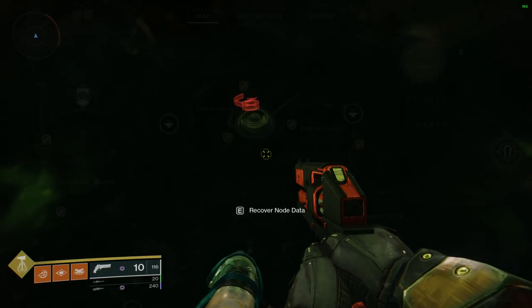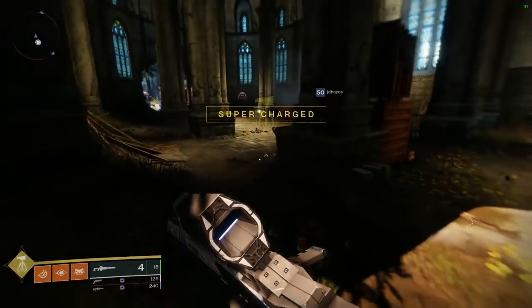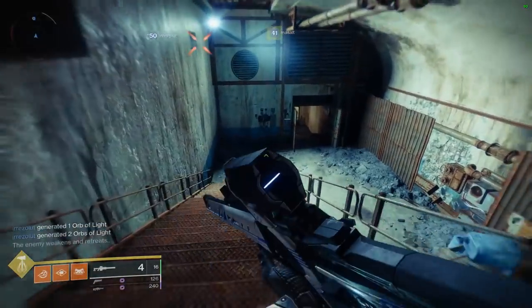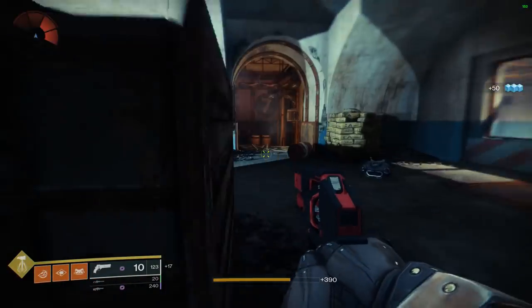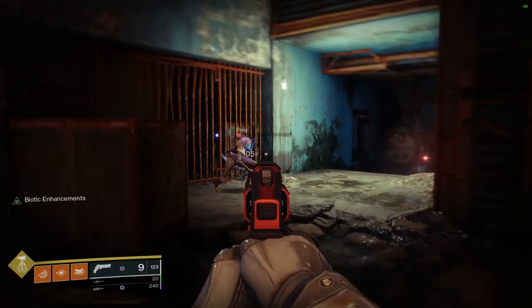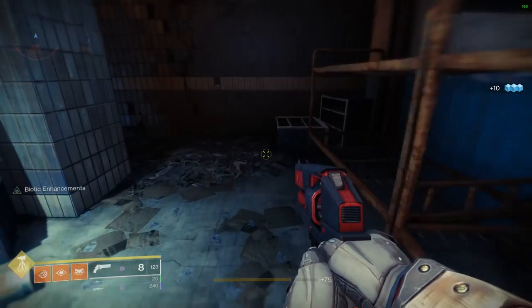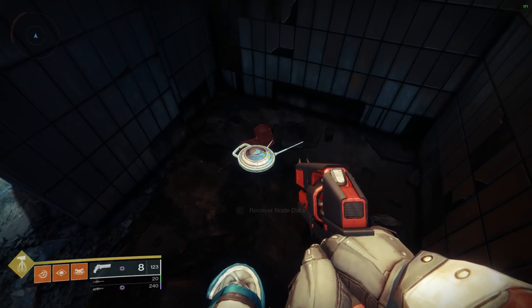Next, fast travel to Trostland. Enter the church and get into the Atrium Lost Sector — that's the Lost Sector within the middle of the church. Go down the steps and keep going until you see your first group of Fallen enemies. Simply run past them and jump down off the balcony. Once you land, look to your immediate left and you'll see a small room on the side of the wall. At the very end of that will be your next node — that will be your third node.